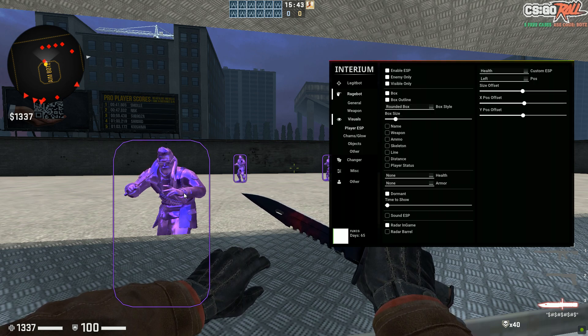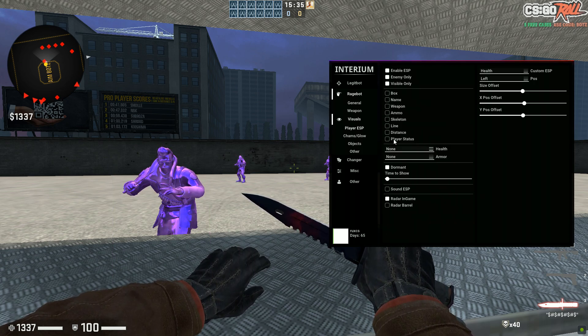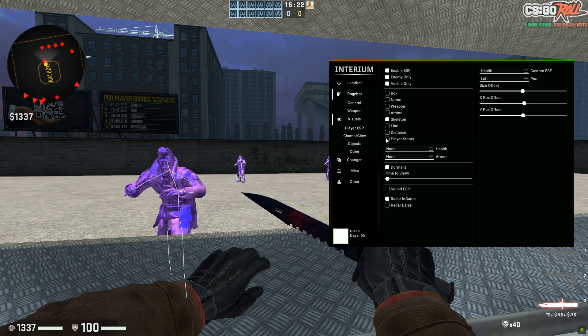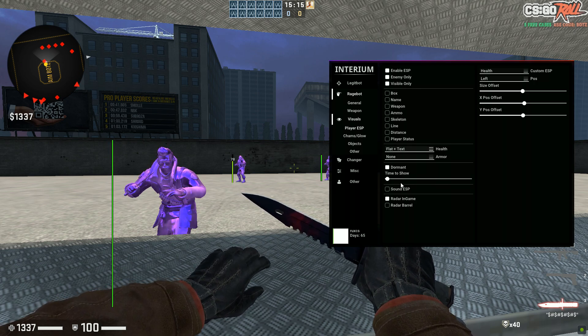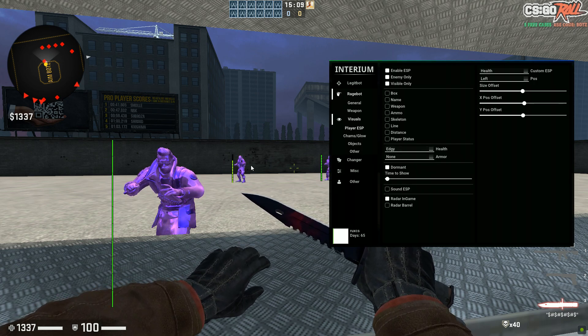You can do a corner box and choose the size however you want, or a rounded box — I would never use that but you might like it. I prefer no box at all so I just keep it like that. Then you have Name, Weapon, Ammo, Skeleton — which actually looks pretty good — and Lines as well. You have Distance, Player Status, Health Number — you can choose with a number, flat bars, or both. You can also do an icon showing health.